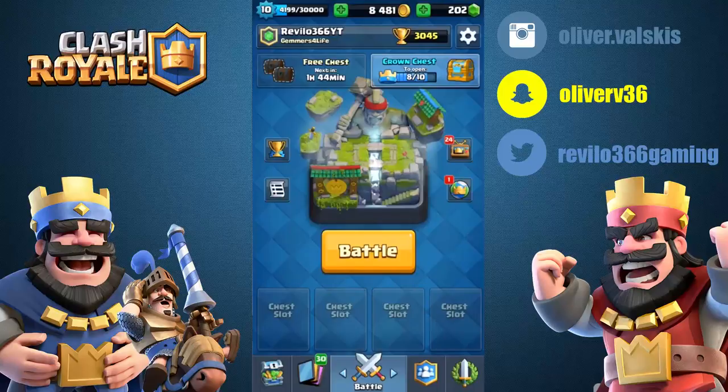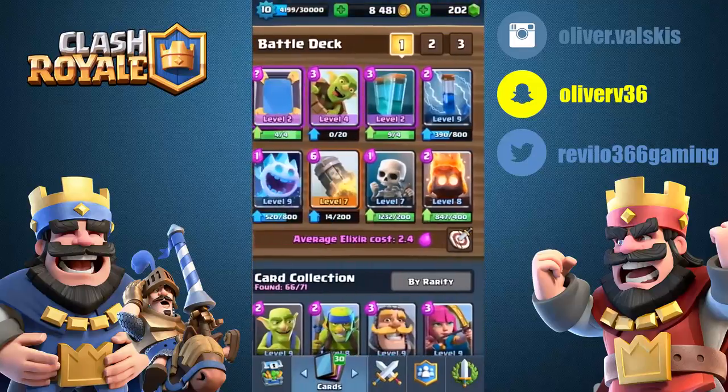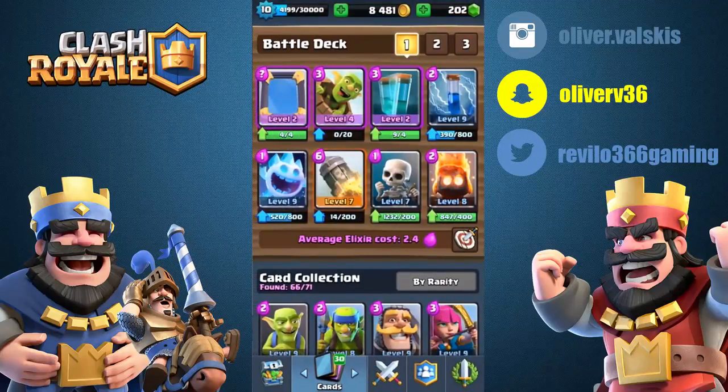Hey, what's going on guys, revelo366 here, welcome back to a new video. I'm joined with Paul and today we're going to be trolling some scrubs in clan battle. Here's our deck: goblin barrel, mirror, clone, rage troll. You're basically just praying that they don't have arrows, zap, or log, because that just completely destroys it.